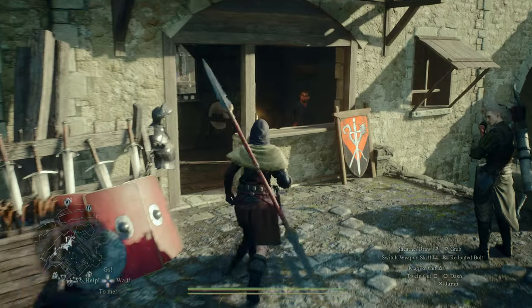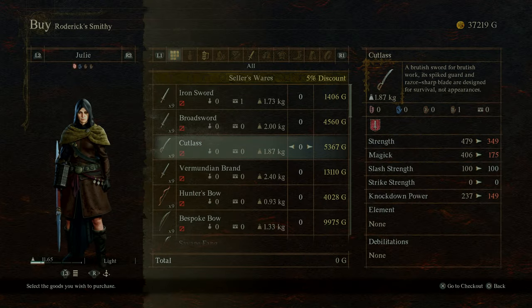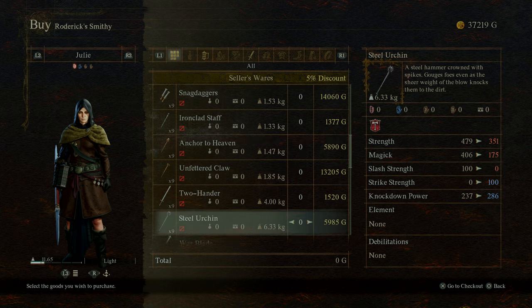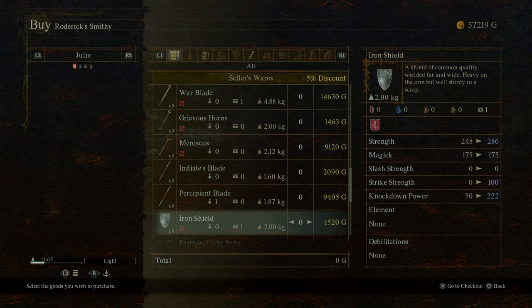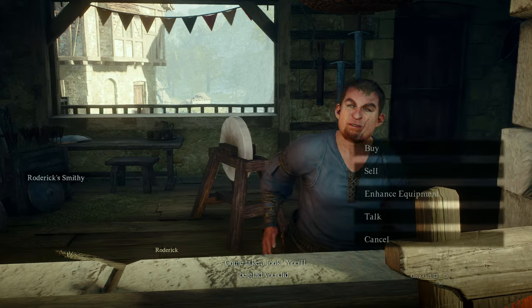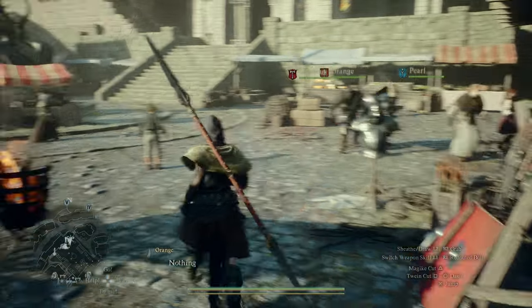Let's just take a look at the merchant to see if anything has changed. Oh, a 5% discount — I wonder why that is. Is that something that happens periodically, like they hold sales? Or has my reputation with him increased? I haven't really given him any good gifts. Doesn't look like it changed anything significant. Alright, let's cancel and move on.